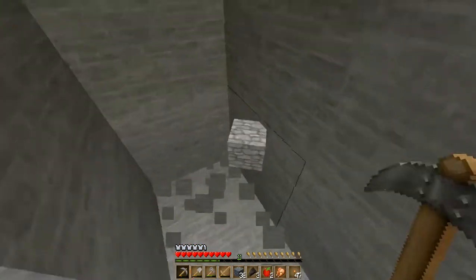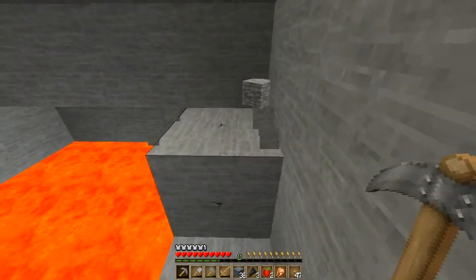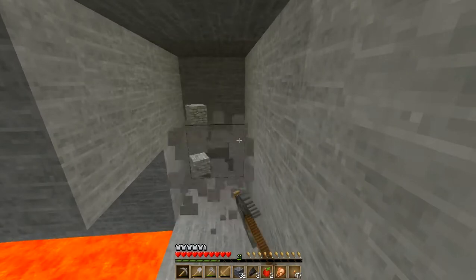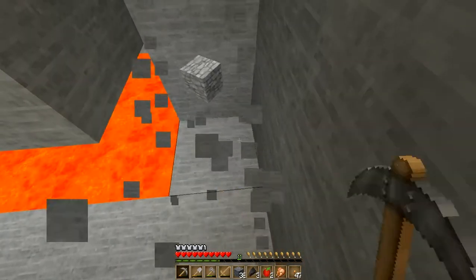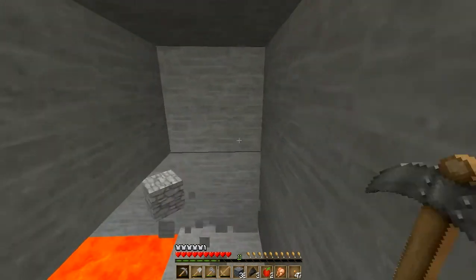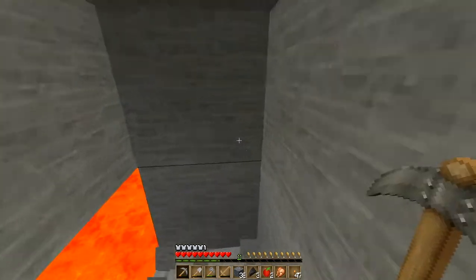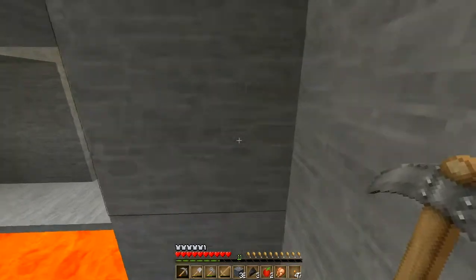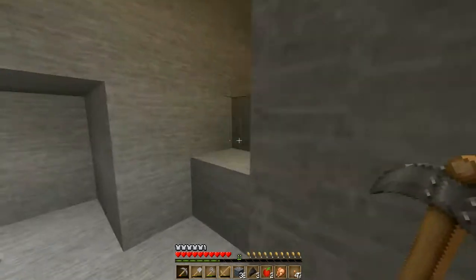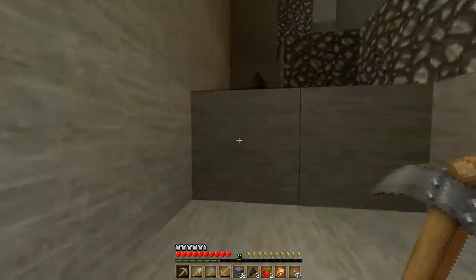Anything here? Sometimes I like going around like this — let's see if there's anything hiding in the walls. Because where there's lava, there's usually diamonds. I'll go back to that main room, I think we're wasting tools here.